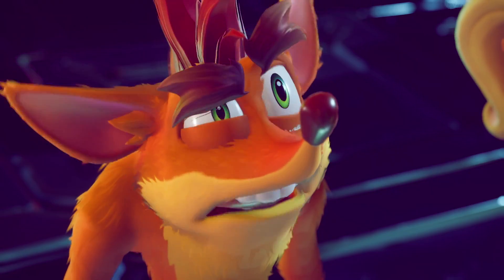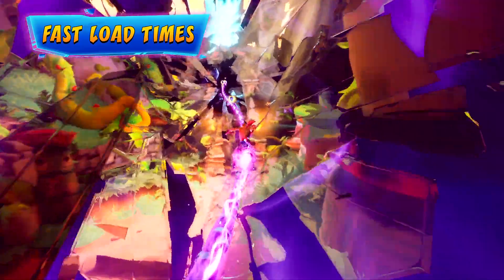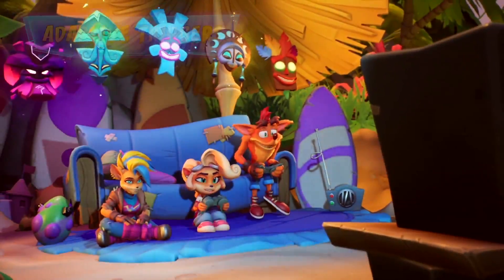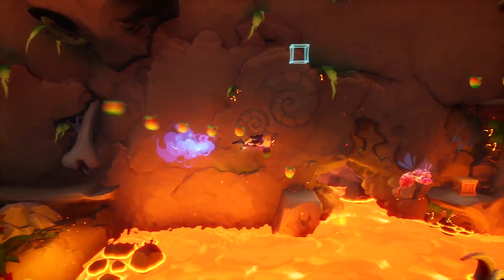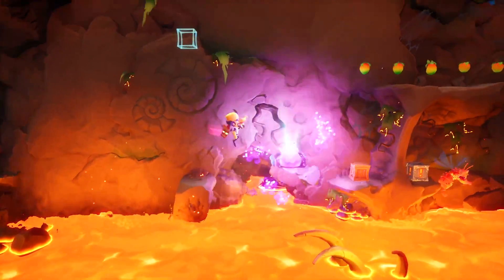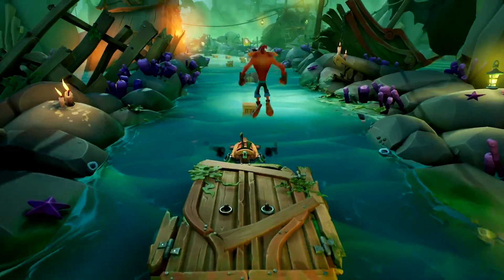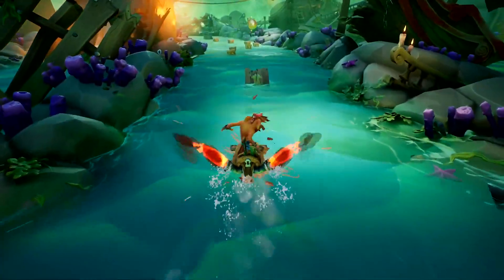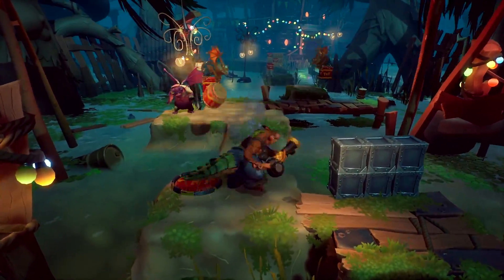With the weight of the universe on your shoulders, and probably some errands to run, there's little time to wait on loading screens. The DualSense wireless controller brings adaptive triggers to your fingertips, so you can feel the blast of Neo Cortex's DNA-changing ray gun, or feel the grip when you grapple as Hookshot. Hold on tight when you feel the boost of Crash's Jetboard, and really feel the suck when you vacuum with his Dingo Dial.